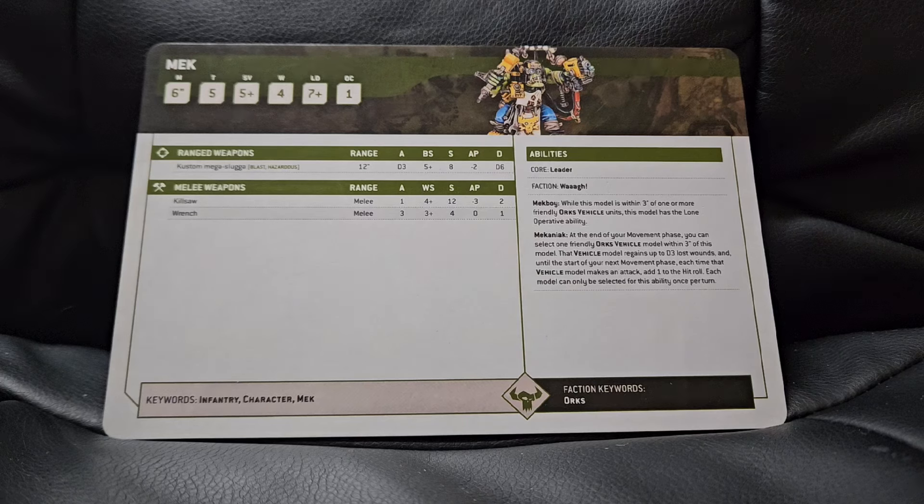His other option is the Kill Saw, which only gets one attack and only hits on a four-plus, but it is strength 12, AP minus three, with a flat two damage. The Kill Saw is definitely the preferable option, although I don't really rate it much either — it's just one attack. You've got a 50/50 shot of hitting that one attack and most likely it's going to miss, in my experience. But it could be a nice little surprise attack.